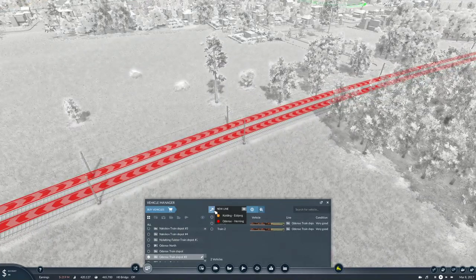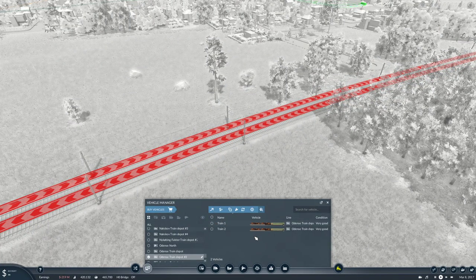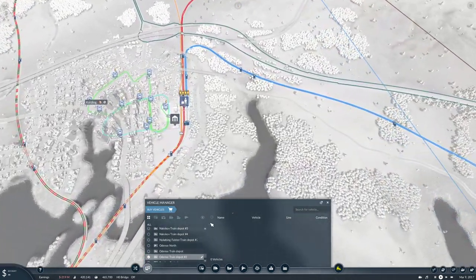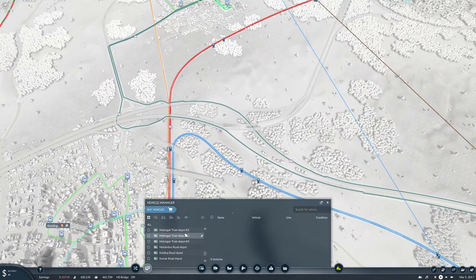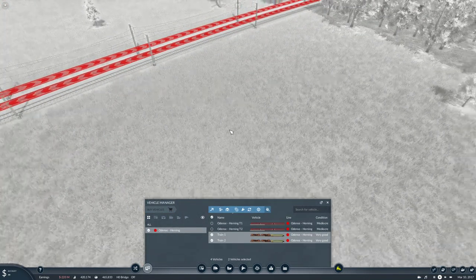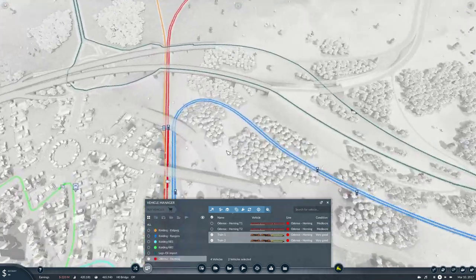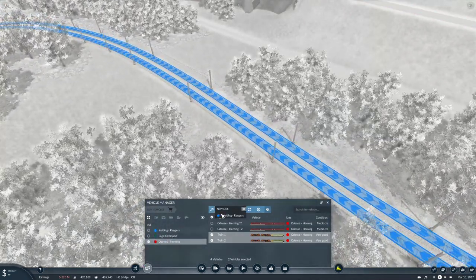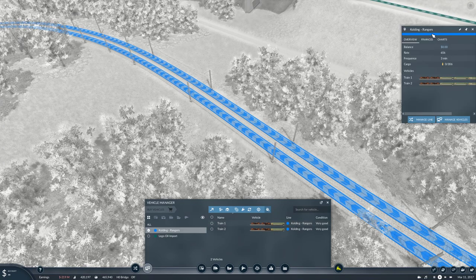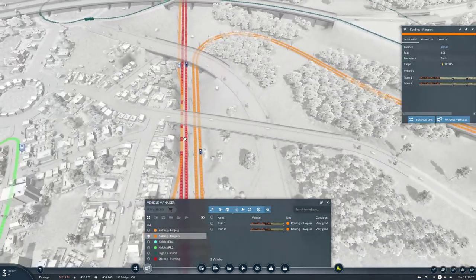We're going to make that line orange now. No, that's not the line. No, not that line. I put you on the wrong line, damn it. Right, trains. You two — you're not going on that, you're going on this line, Colding the Rangers. There you go. That's now going to become an orange line.